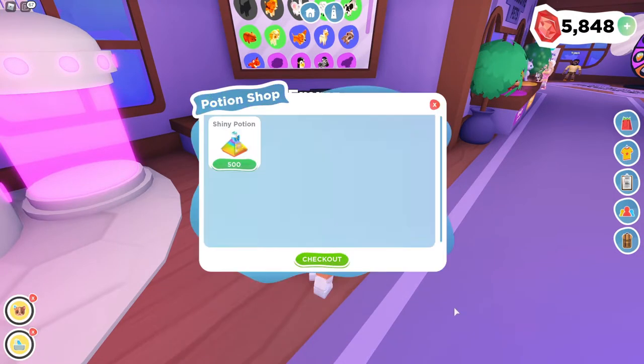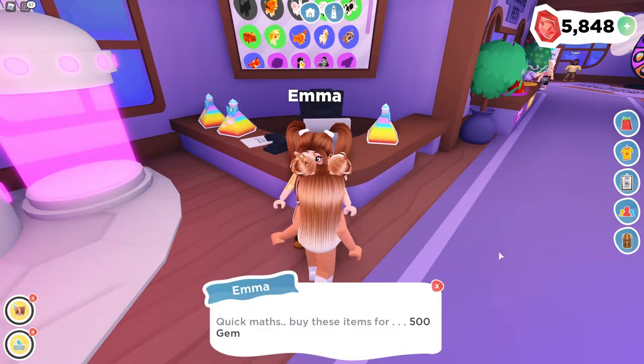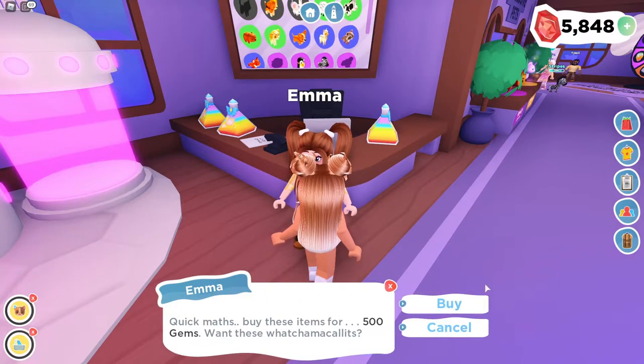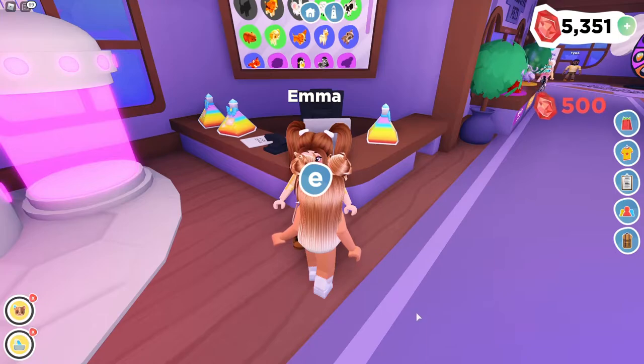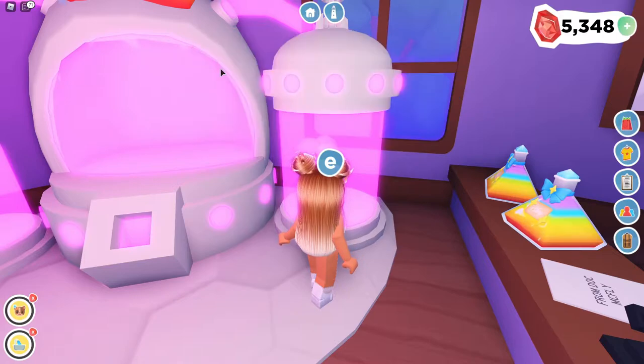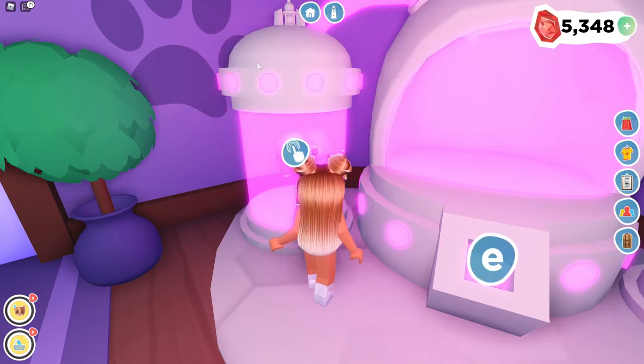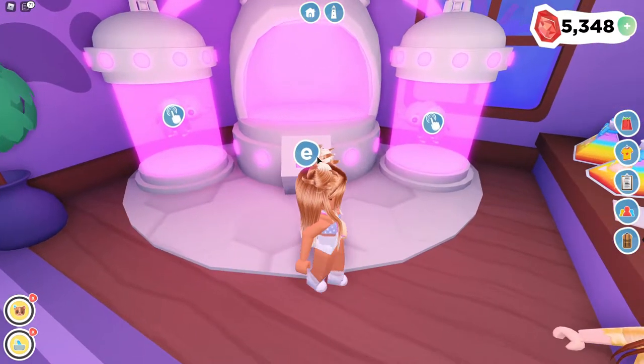Yes, I would like to. Oh, that's 500 — that's not a lot. Buy these items for 500 gems. I'll take it. Okay, so I need to put Lizzie in this one — hey girl, it'll be okay, trust me — and then I'll put Lily in that one.